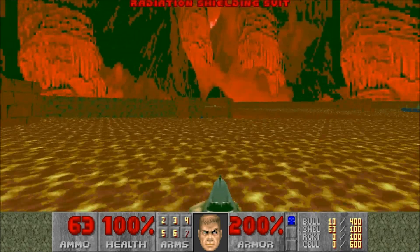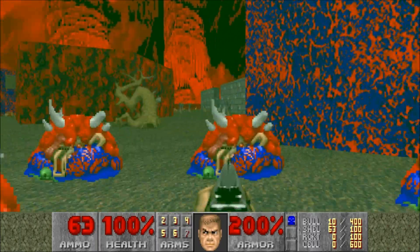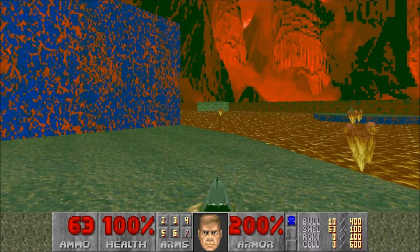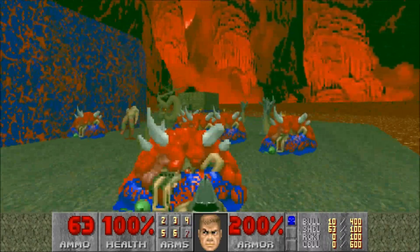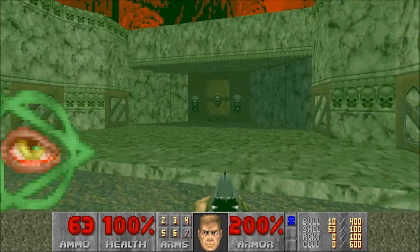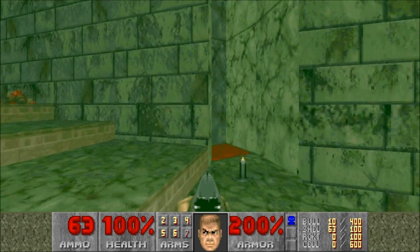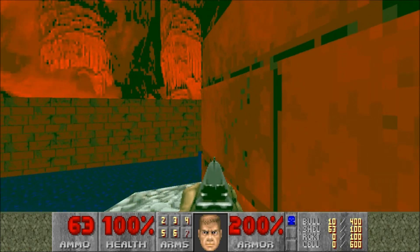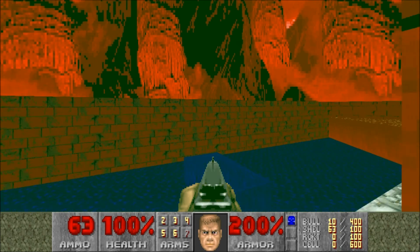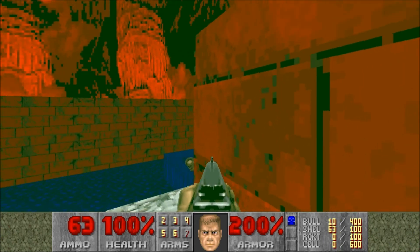We need to get to the secret exit now and that is annoying to get to. We need to go back to that building with the two candles where the secrets were behind. I think it was this building right here — yes it is. Then go in the portal. There you can see the skull switch — that's the secret exit to this map, and it's really really tricky to get to.